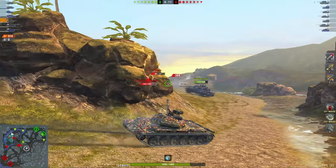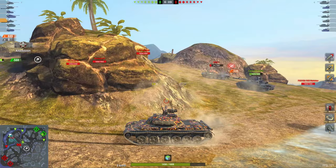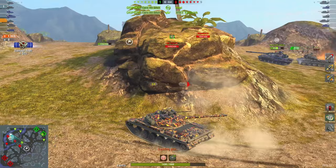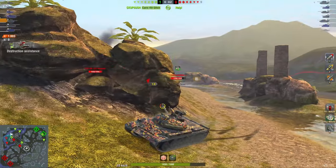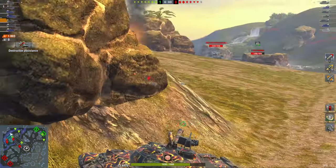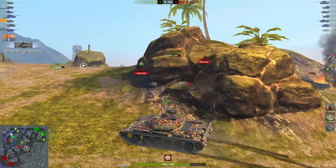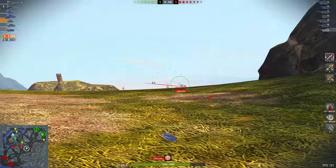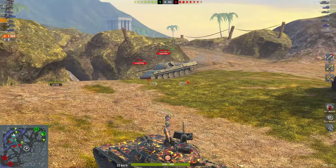I'm reversing on that STB-1 because I know the Carro is in a very bad situation and I can make use of that. The Carro is getting shot at - I can make use of that by shooting the T-22 and the STB. The Carro is not wasting hit points, because I'm dealing damage off his hit point loss.